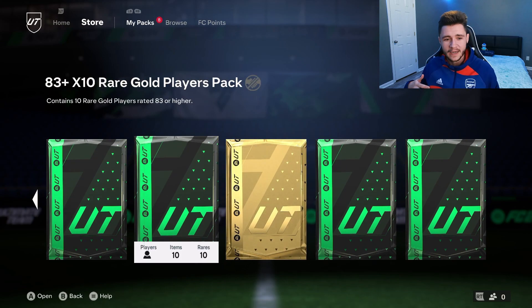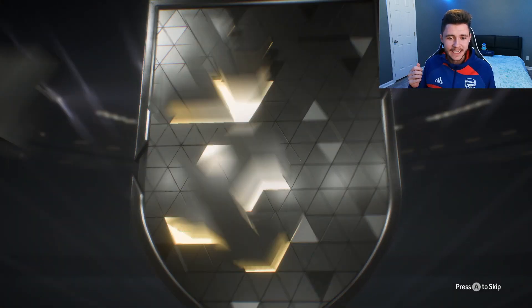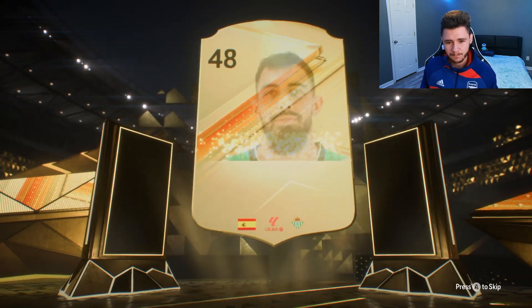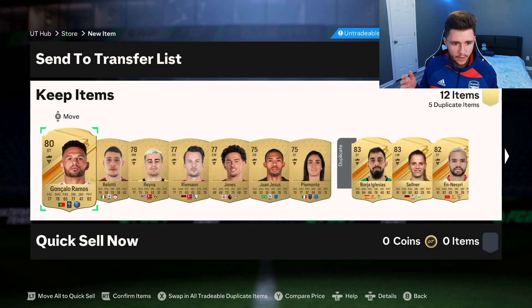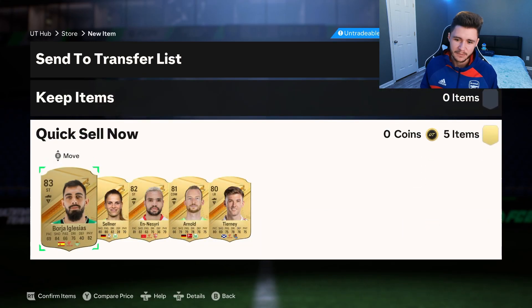Let's go ahead and open up our next prime gold players pack. Can we get maybe a Foot Centurion? It's going to be a Spanish striker from Real Betis — Borja. Definitely not what we're looking for, an 83-rated striker. We also get Goncalo Ramos, Selner, and Nesiri. It's a dead pack, boys. Dead pack.